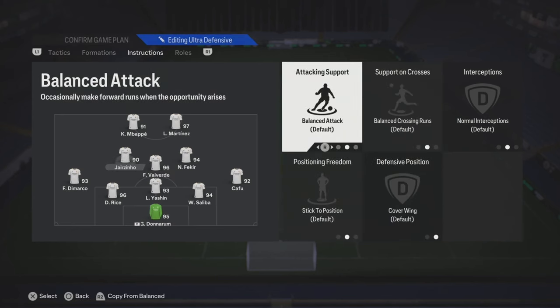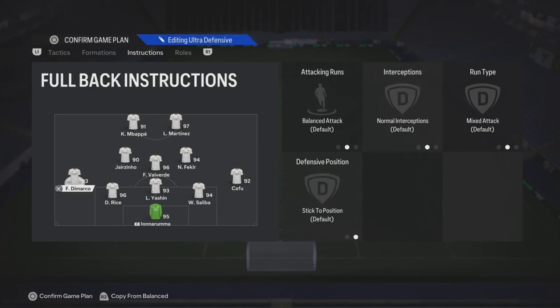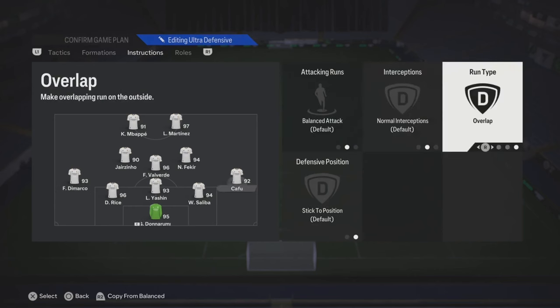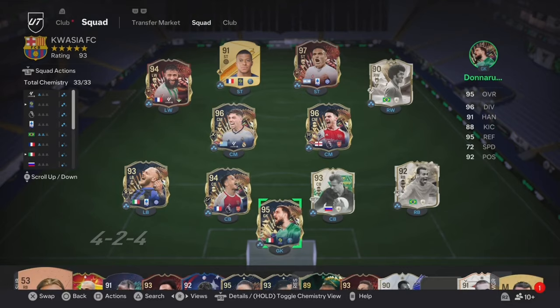Your left center mid — right here I got Jardim, so I'm gonna put get forward and then stay on the edge of the box for crosses. Your fullbacks, you could leave it on balance and overlap — look down the wing, there's nobody there, so they're just gonna overlap into that space. Put the same settings for the right one. Your goalkeeper is really on you.